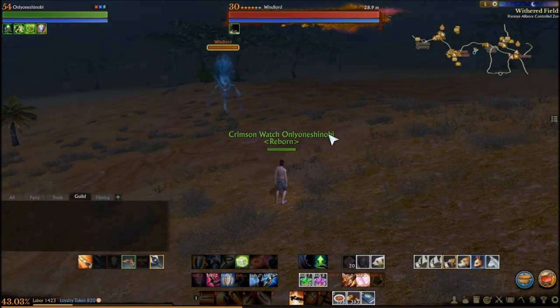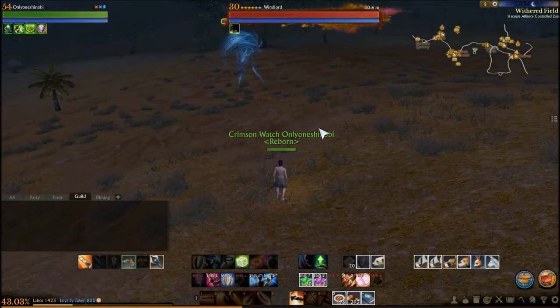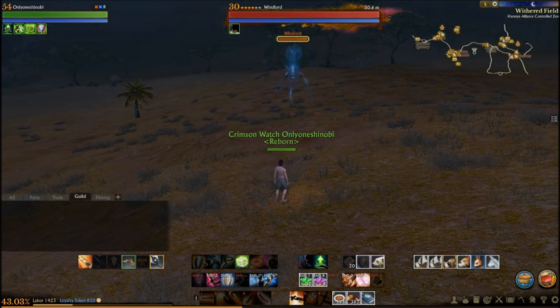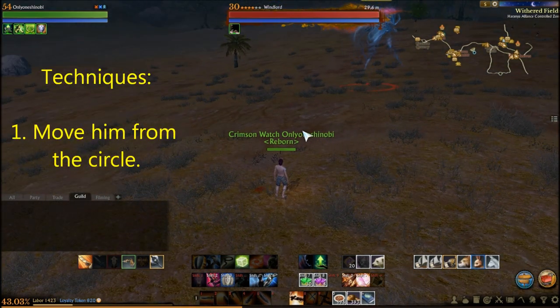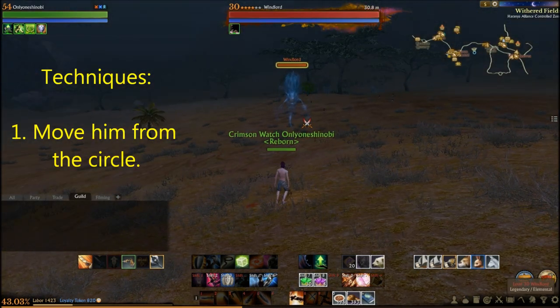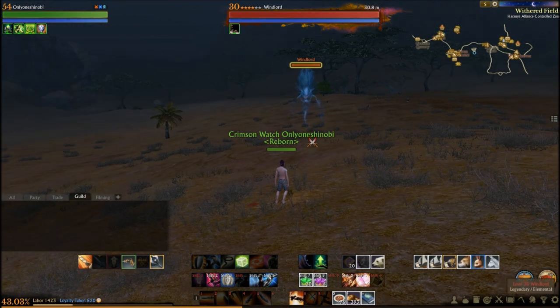Now his attacks — I don't know exactly what he does, but here are some things we noticed. First and foremost, when he starts attacking he'll spawn a circle on the ground and this reduces his damage quite considerably. Have your tank move him out of the circle and you'll do quite a bit of damage a lot faster. That's your first step.